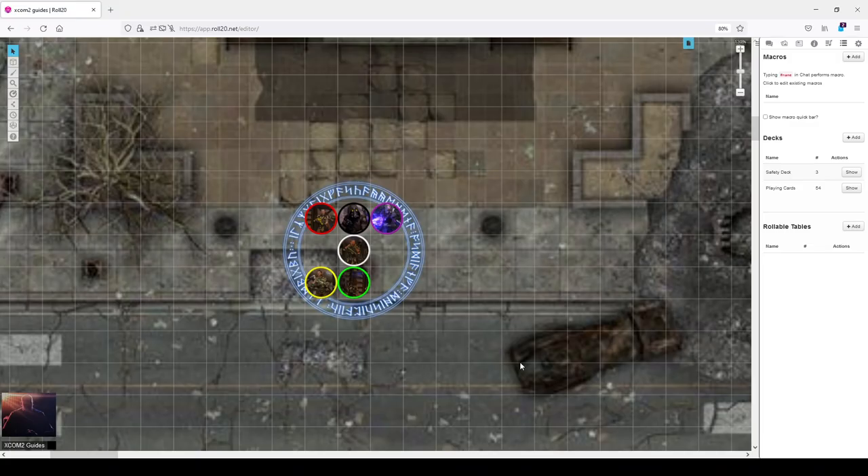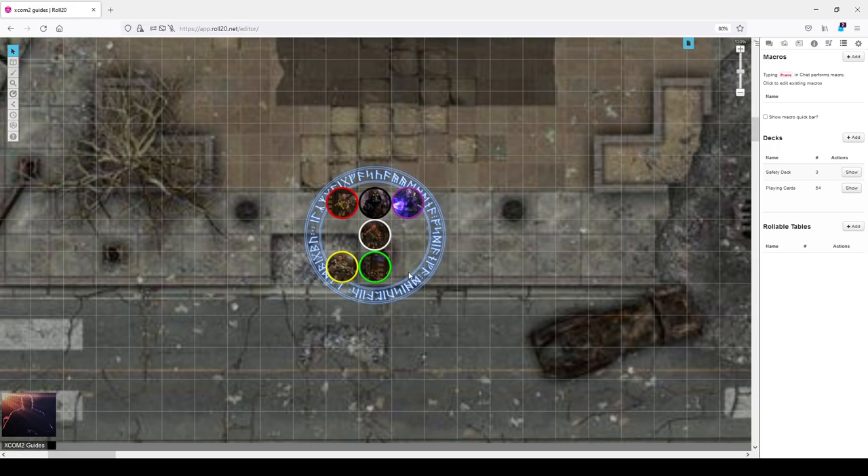Hello and welcome back to another guide for XCOM 2: War of the Chosen. Today I decided to cover a prominent topic that has been discussed and questioned repeatedly in the Reddit forum. Today's topic is how to engage only one pack at a time. I've taken the liberty to start a virtual tabletop and use that as an explanation, because it is much easier to explain strategies without going through the game's animations.